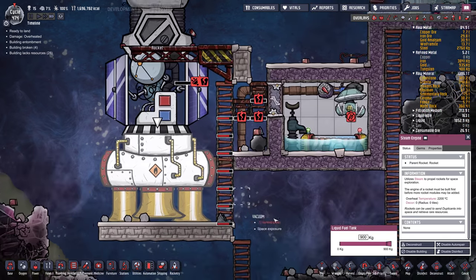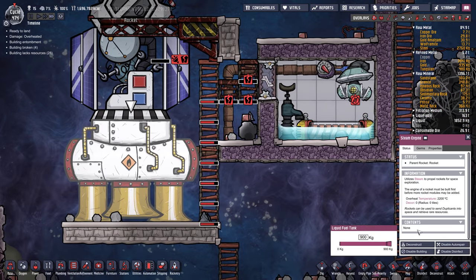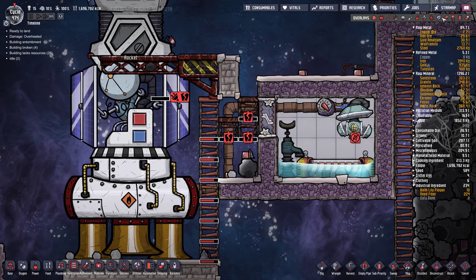You've got to be careful here with this liquid fuel tank. Let's say I had 800 kilograms of steam in the rocket — if you set this below 800 and there's 800 in there, it'll disappear. So be careful. I'm going to set it to 800 because I don't think we need a full 900 to go to that asteroid.